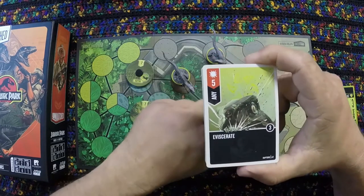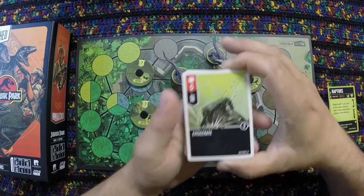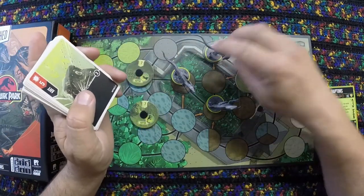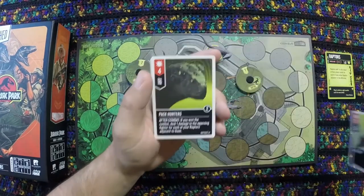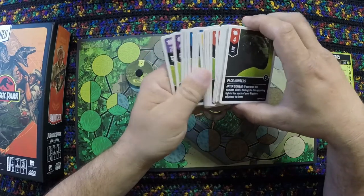The first card is Eviscerate — an attack of five with no extra bonus outside of the pack bonus from other Raptors. So it's potentially a seven. There are two Eviscerate cards. All of their cards are 'any' because it's all three Raptors — there are no cards specific to any individual Raptor.